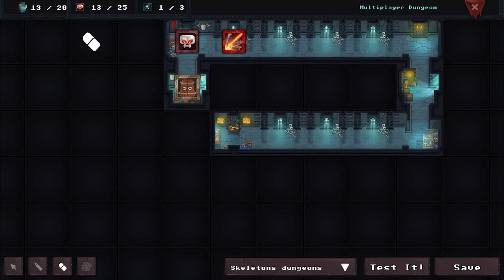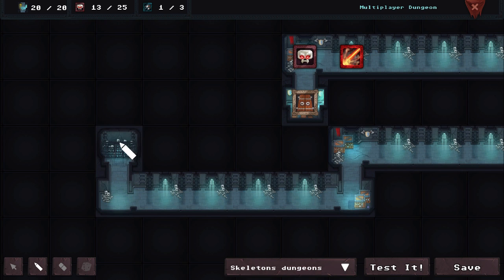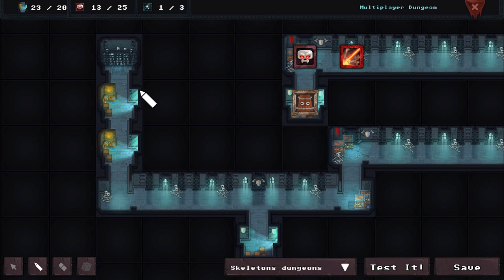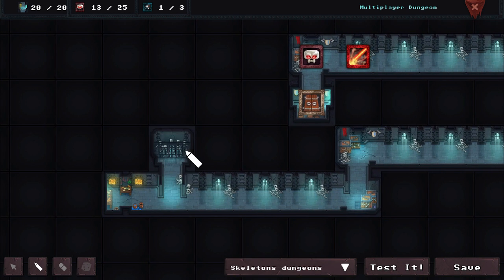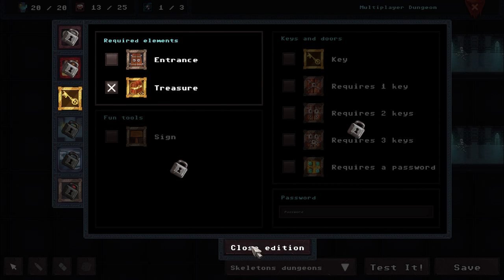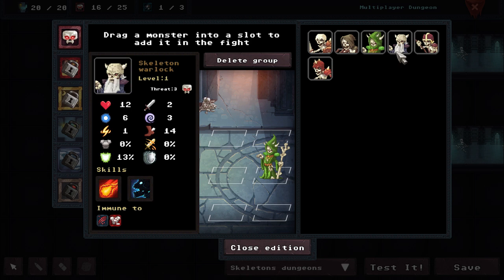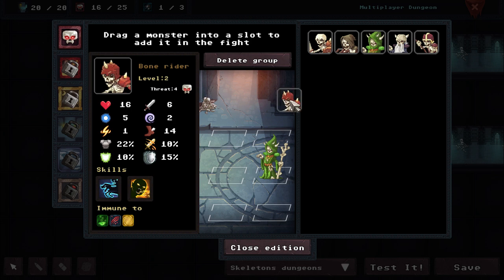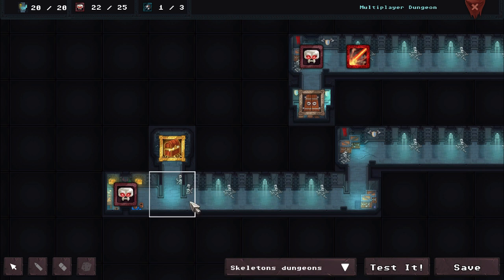In the top left we have 13 of 20 rooms. Wait, 23 out of 20? I'm a little confused about this. Put the treasure there. I don't know what these other three things are but we can't use them. We have 13 out of 25 enemies in place. These guys each cost a certain amount — they have a threat level.